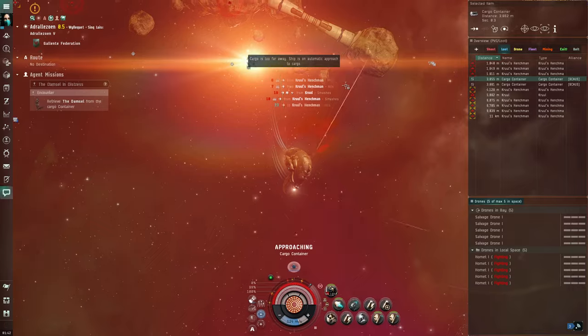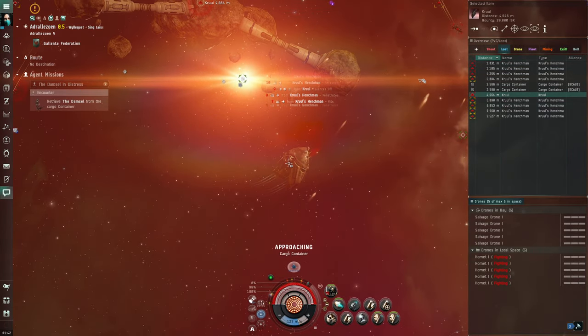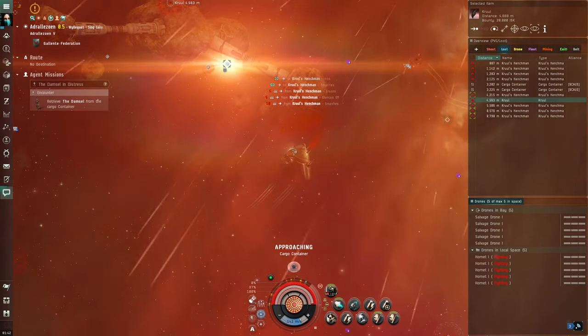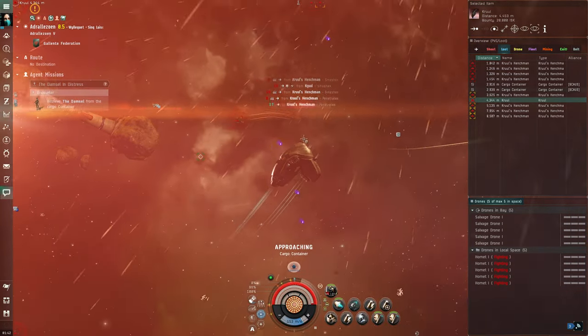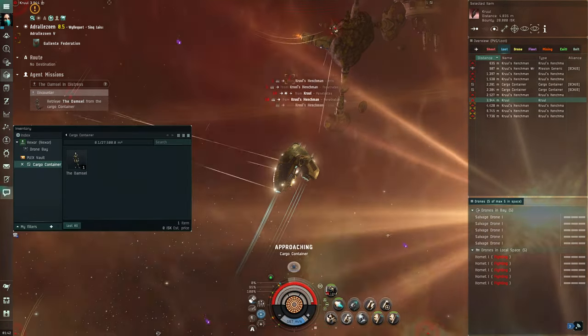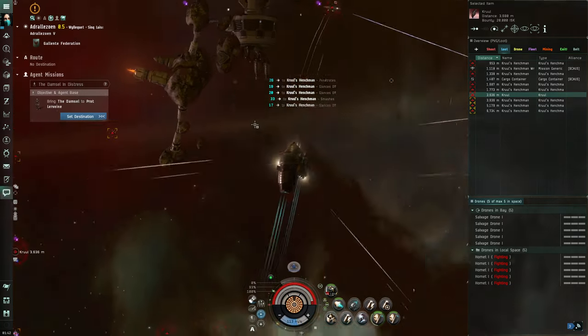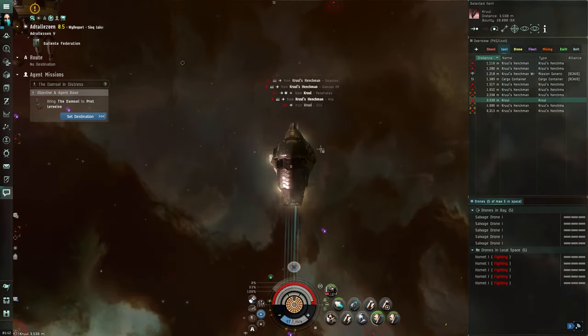Now your drones can go off and do whatever. If destroying the structure is all I need, that would be the whole point of blitzing — you'd be done and over with. And there you go — done. I can go back and return the mission right now. That said, I still like to do the rest of it — I can't help myself.